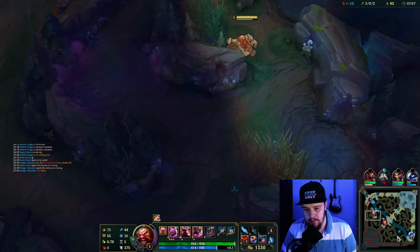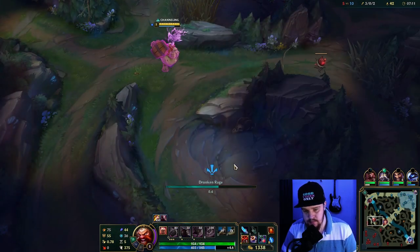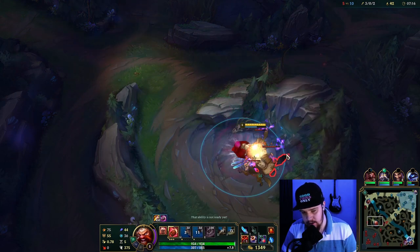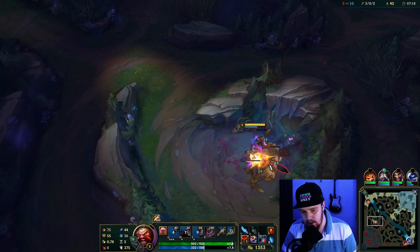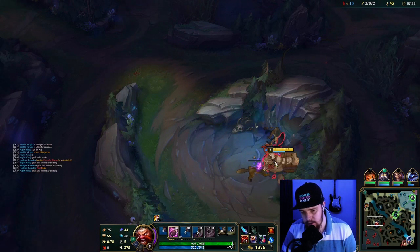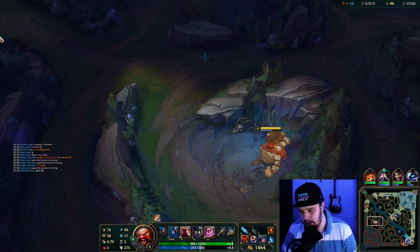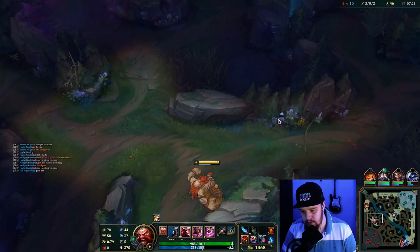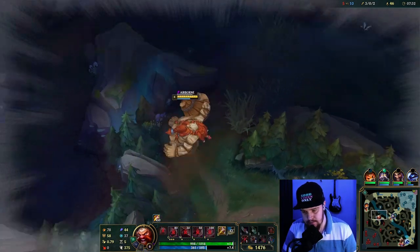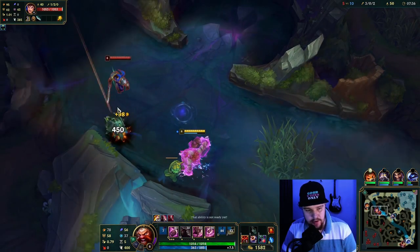Kassadin actually got a double kill in mid — quite interesting. His wolves are still up; he was dead just a second ago, so I'm quickly gonna go take this. This is actually quite risky because Shaco is probably gonna walk here and Garen is gonna walk towards top side. I'm gonna stand at this edge, wait for Garen to have passed by, and then walk past and do scuttle. Oh — he was doing scuttle, thank you.